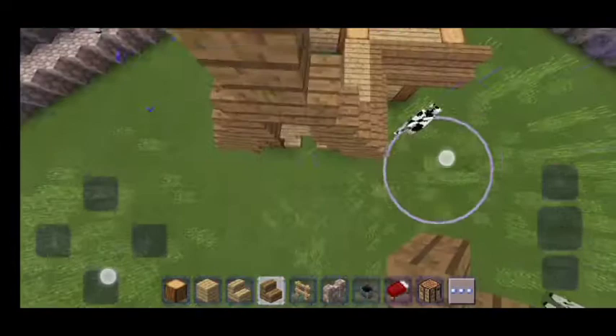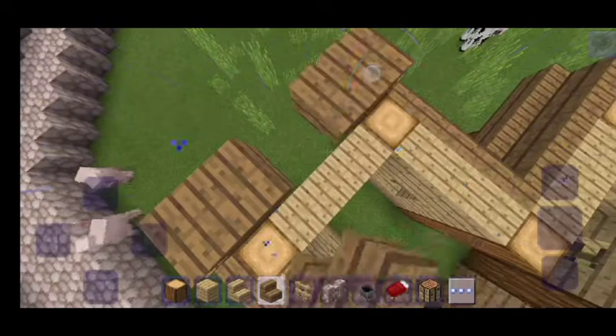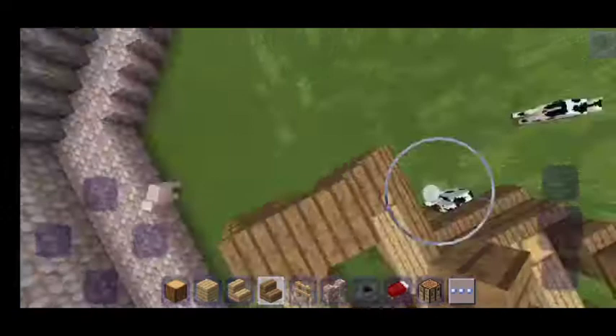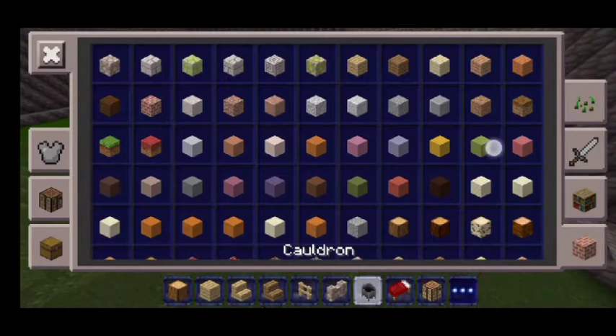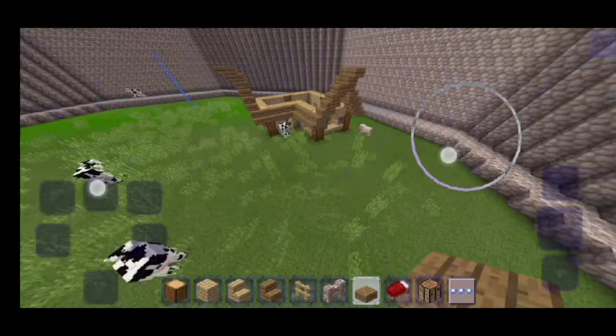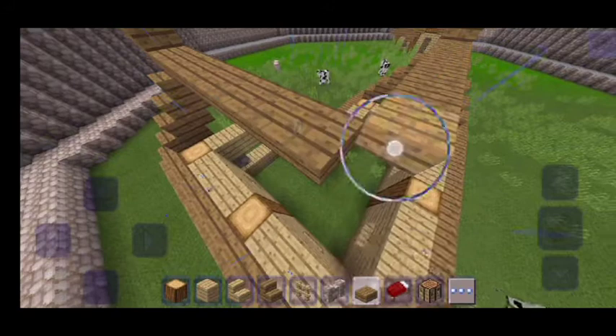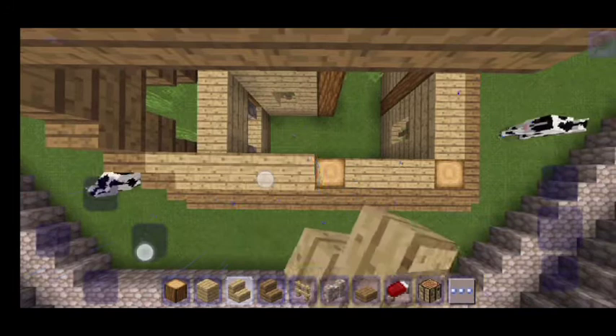This cool upside-down look gives it the medieval style. Let's do that real quick in here — let's do this, then put that, put that, put that. So you get this nice result. Let me grab my spruce wooden slab and just place them like this, even on here, place them like that. Now get your spruce stairs and place like that.